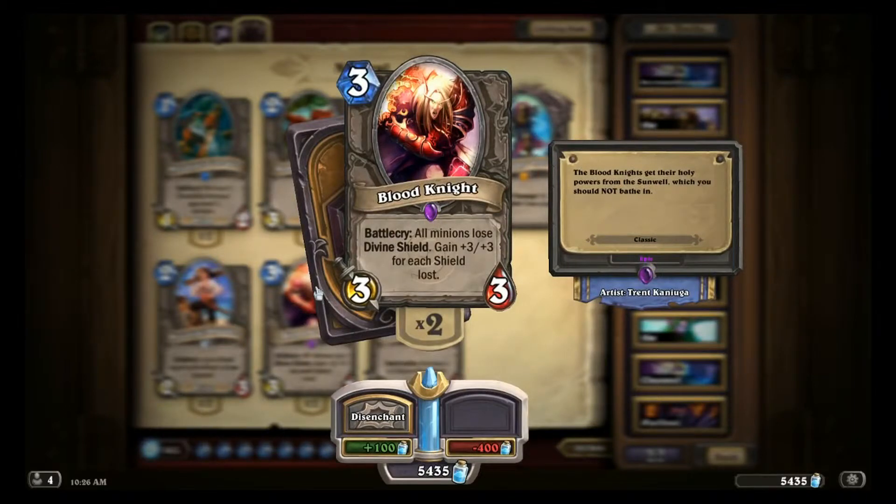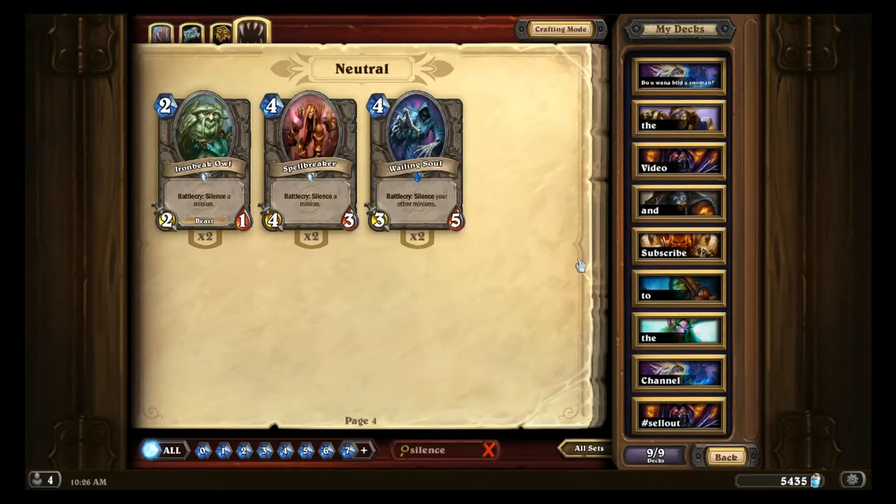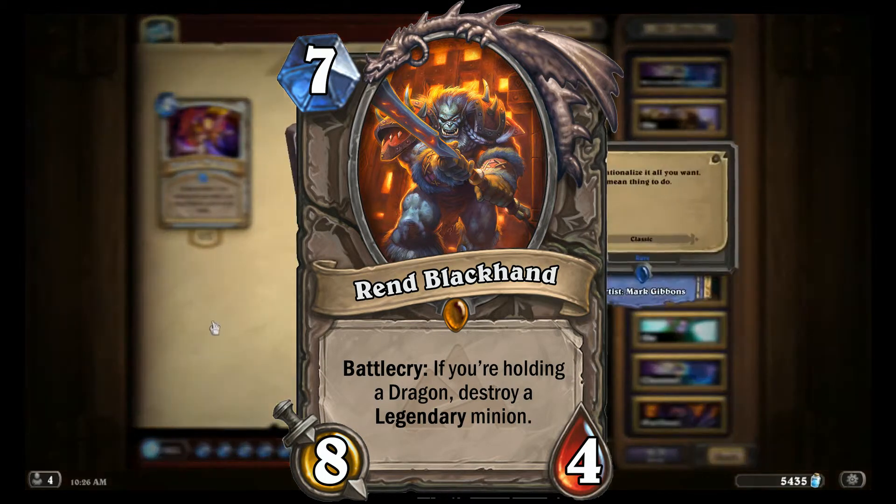Blood Knight is great against Divine Shield minions, but Alakir is going to attack and lose his Divine Shield before you can react to it in 90% of your games. Most of Alakir's power comes from his card text, so silence is pretty powerful against him. The upcoming but unreleased card Rind Blackhand is a hard counter if Alakir comes out onto the board without killing you.